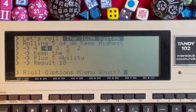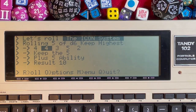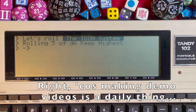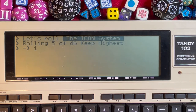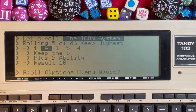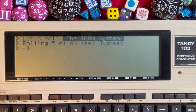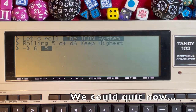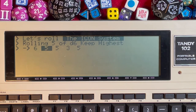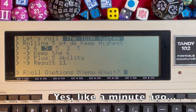The drama die rolled a 4 — no bonus — so we just keep the highest. That happens to be a 5; add it to the ability score and there's the result. Rolling again: a 1 and a 4 — highest is 5 again. One more: a 6 in the wrong spot; keep the 5 as drama die, and we keep the 6. Best of luck on your trekking and Dune adventures!